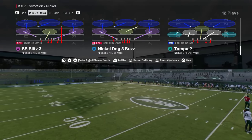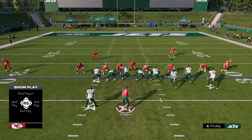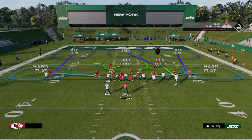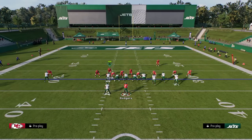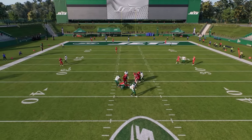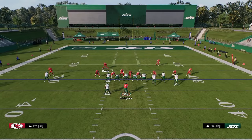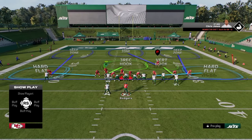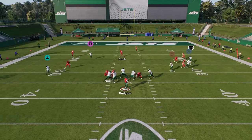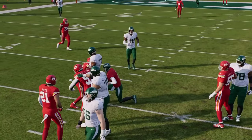To set up the blitz: show blitz, slant the d-line inside, put the corner in zone, put other defenders in whatever zone you want, and user the safety. You'll often create an A-gap disengage and get pressure right through the A-gap. What makes this pressure so uncomfortable for your opponent is that it can come in even if they're blocking people.